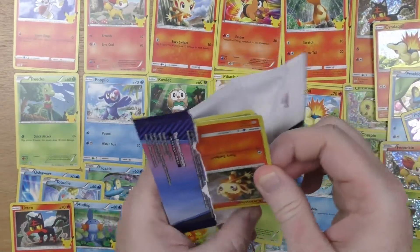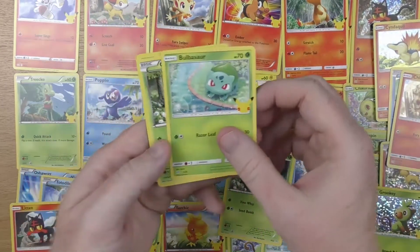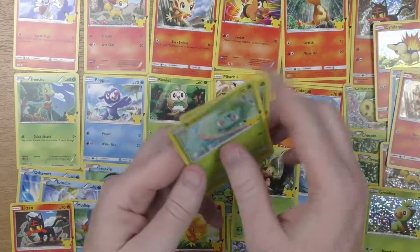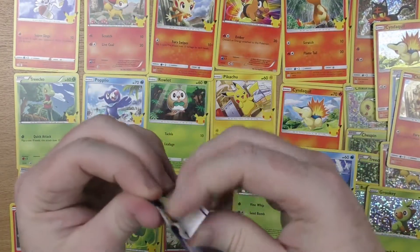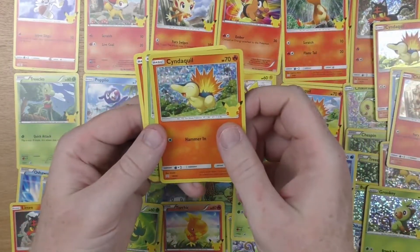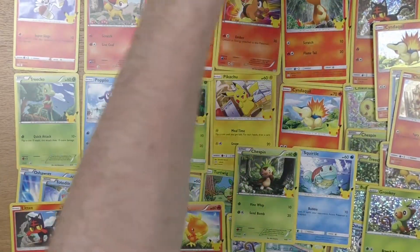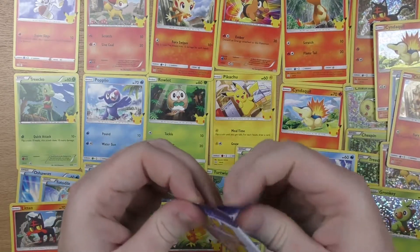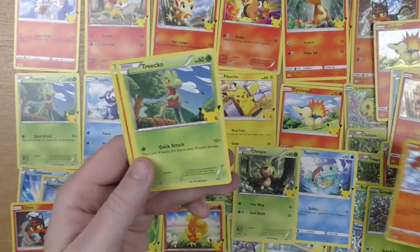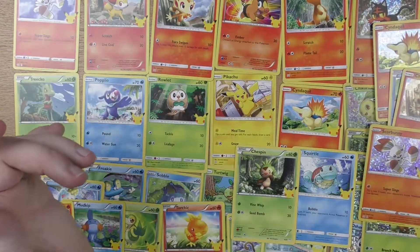We've got a Chimchar in the shiny — which is a new one. We've got a Bulbasaur, a Chespin, and a Turtwig — I thought that was the last one that we needed. So just two more packs left. We've got a Cyndaquil again, Bulbasaur, Fennekin, and a Litten. Not in that one — so just the last pack now. We've got a Scorbunny in a shiny — one that we needed. A Treecko, Popplio, and Torchic. So we did not finish the set unfortunately — gutting.